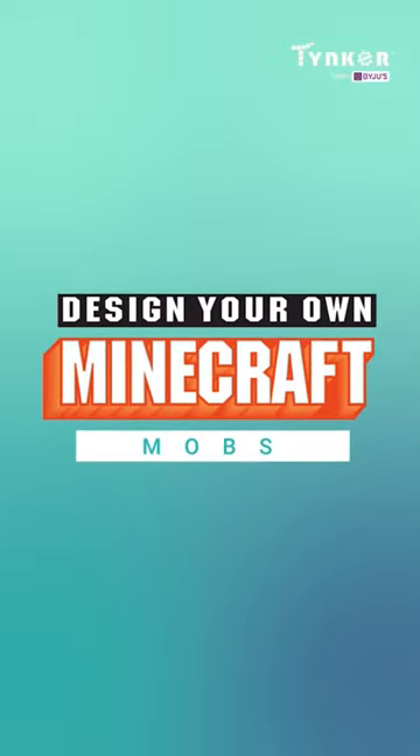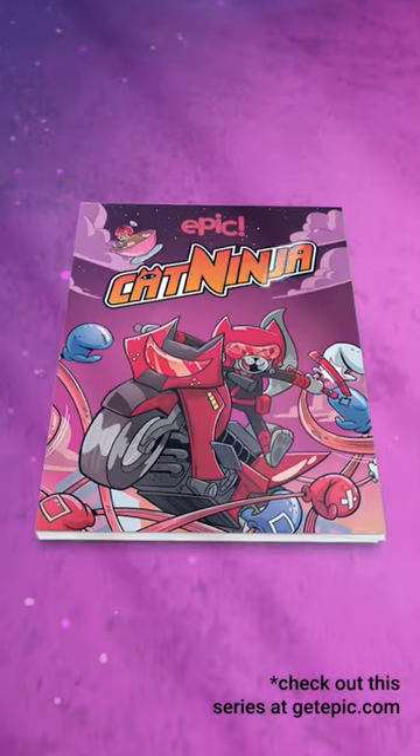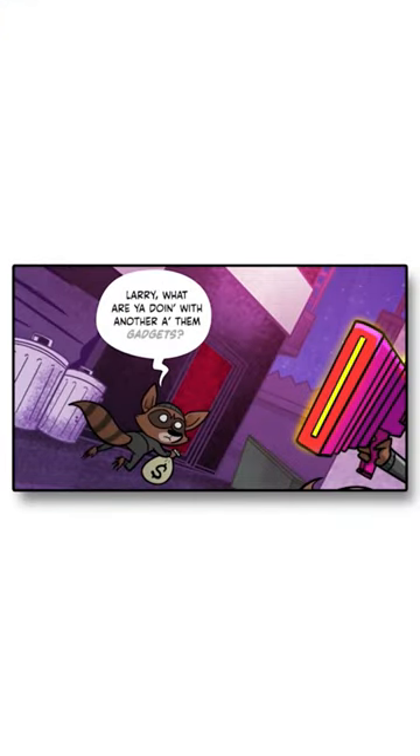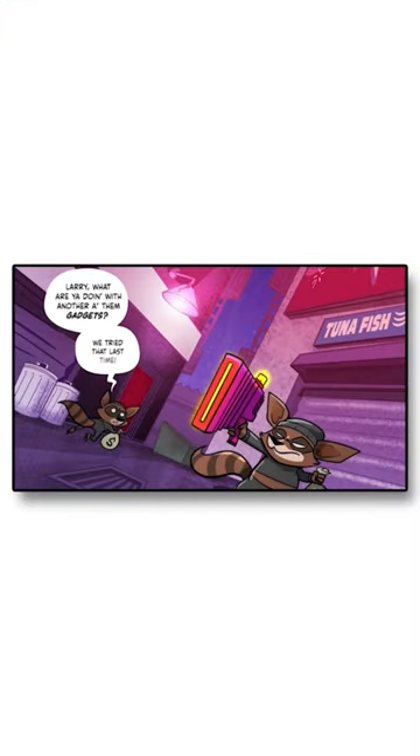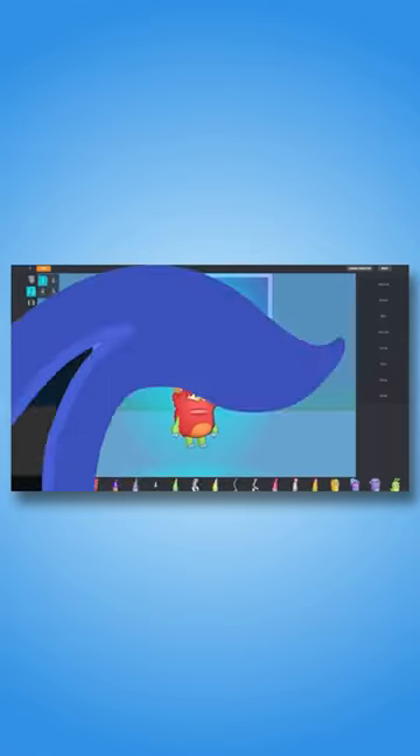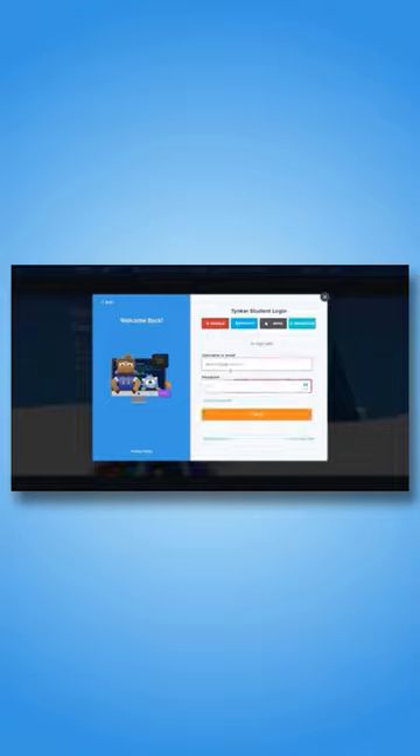Hello! In this tutorial video, we will learn how to design mobs from the exciting book series called Cat Ninja on Epic for Minecraft. They may not be the smartest villains in the trash heap, but they'll clean up nicely. To create this, we'll use the incredible Tinker platform that also allows you to code your own games and more.